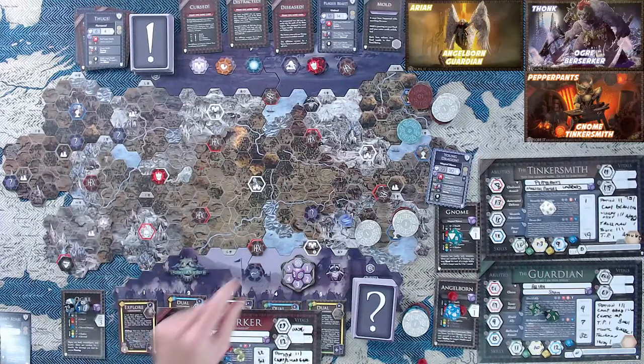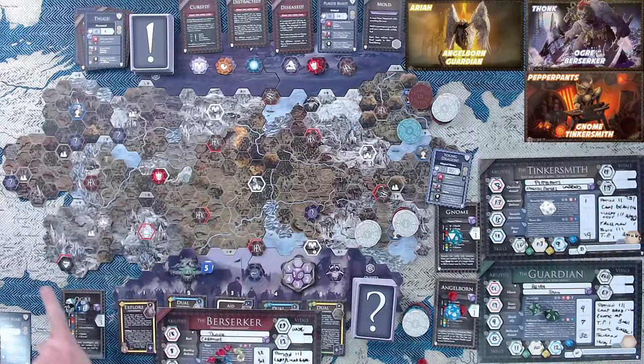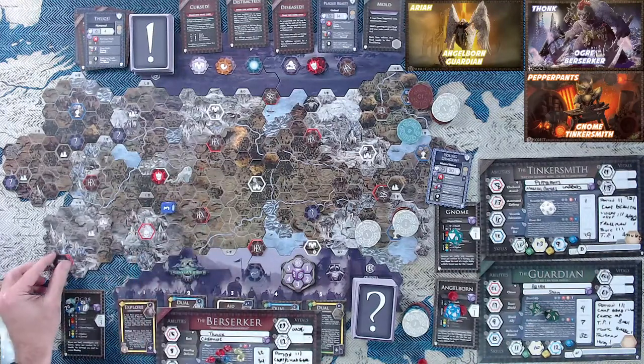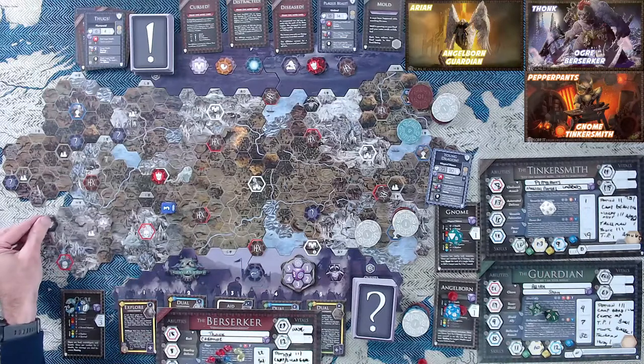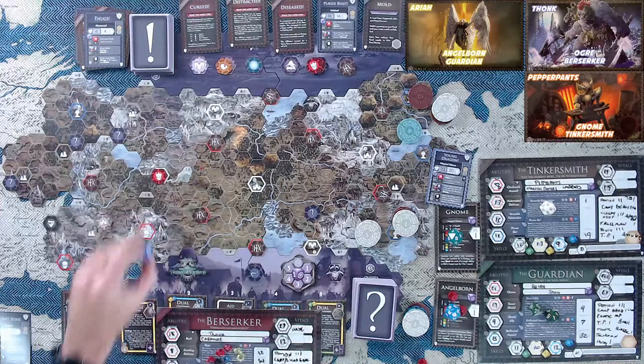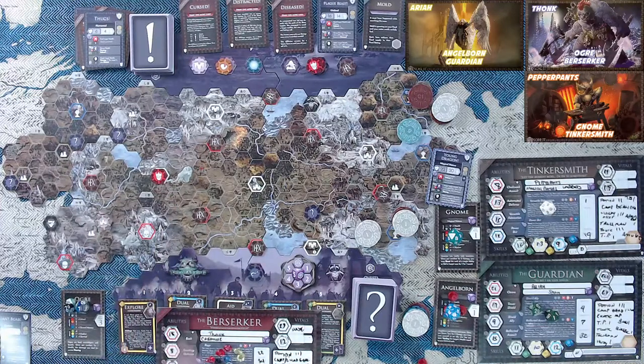Bezel Quark is going to move in the direction of five — that way. Not very good for us. He's going to move three spaces: one, two, three, since there's nothing there. That's where Bezel Quark will be — very inconvenient in case we need him after this next boss fight.